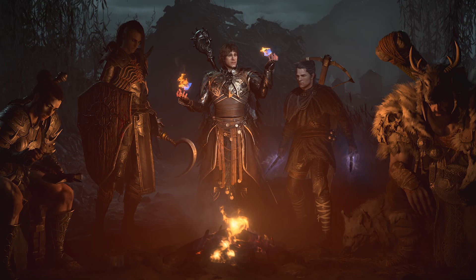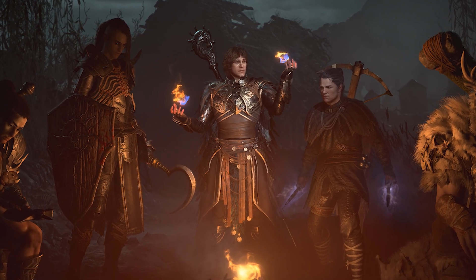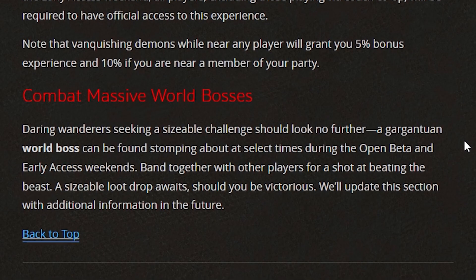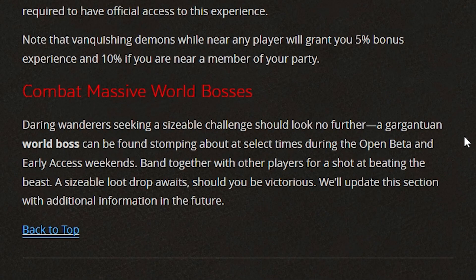Even after you finish Act 1 and reach level 25, you can still do a massive world boss event. There will be a world boss appearing at select times during the open beta, so you'll need to find the exact times it's active and band together with other players to try to beat it. It sounds like it might be difficult with a lot of players dying, but there is a sizeable loot bonus if you're victorious. It's unclear whether that's beta loot or something you can take into the main game — maybe a secret cosmetic item or title.